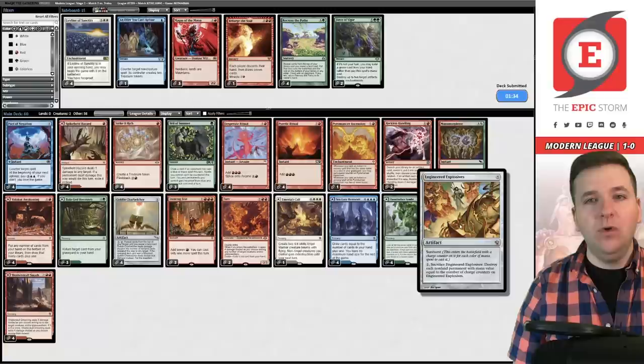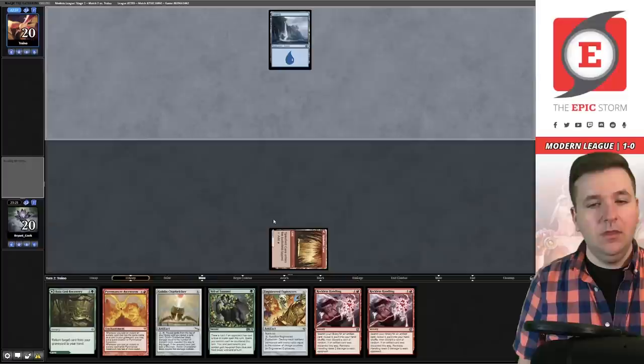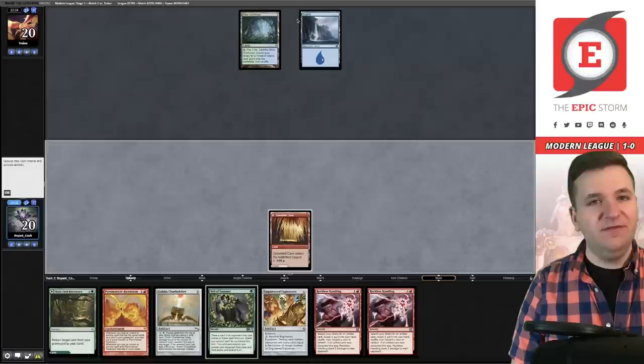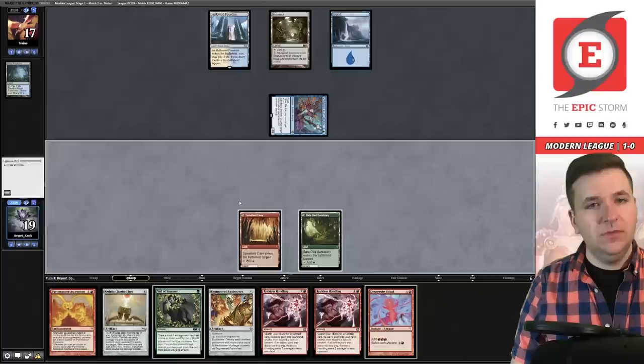Game number two — this hand seems fine, we'll keep. There's the island — looking more and more like Merfolk. We'll play the Hazard, pass the turn. These Reckless Handlings aren't very good when we already have Goblin Charbelcher and Explosives. They just play a land and pass — this screams Hexcatcher to me. It is in fact Merfolk — blue-white Merfolk. There's Mutavault. I need to draw a Fury or another ritual. Let's play the Pyromancer's Ascension and see if this even resolves.